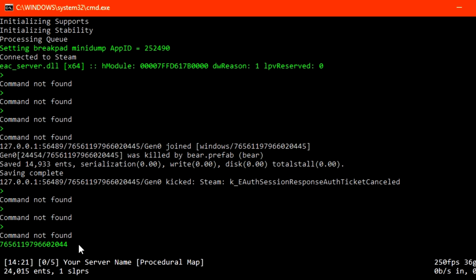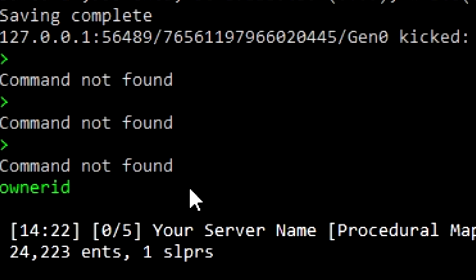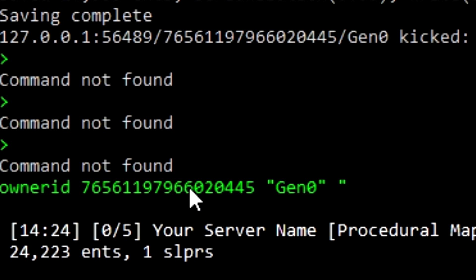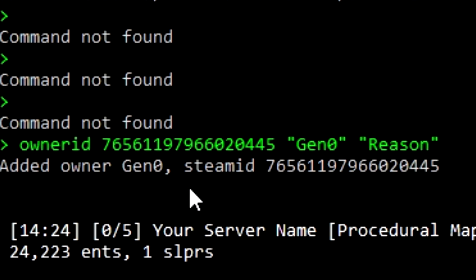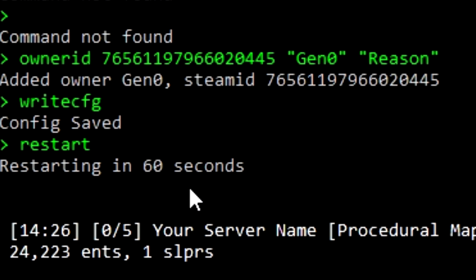Highlight it and right click to copy it, then right click again to paste it. Type 'ownerid', paste your Steam 64-bit ID, then put your name as well as a reason for being an admin. Next, type 'writecfg' to save all the configuration files and restart your server with the simple restart command.